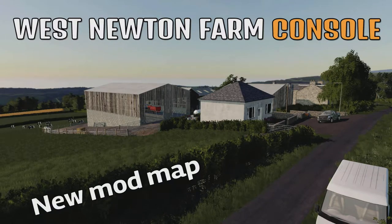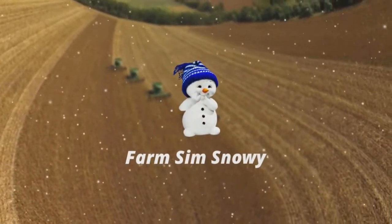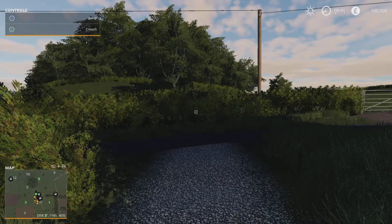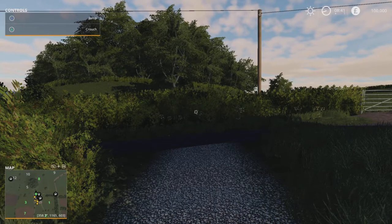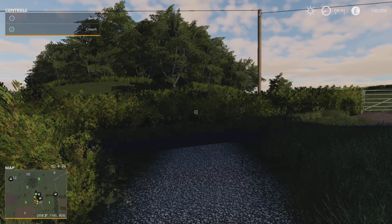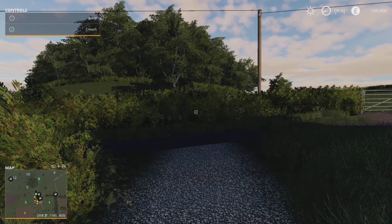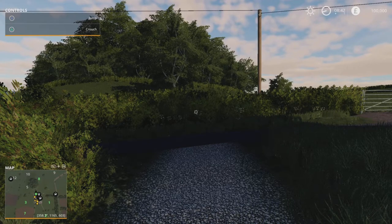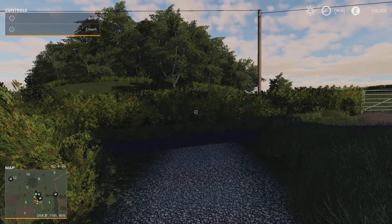Welcome everybody, Farm Sim Snowy here. In this video we're going to look at a new mod map for console. Welcome to West Newton Farm - this is a new map to console, I think it's been out on PC for a few months now. It is by NM Modding on the Mud Mod Hub. This map is based in Ayrshire, Scotland - a real life area which has been adapted to suit FS19.